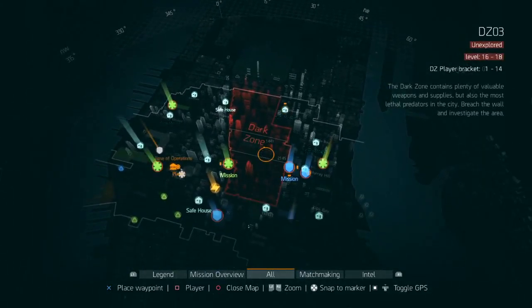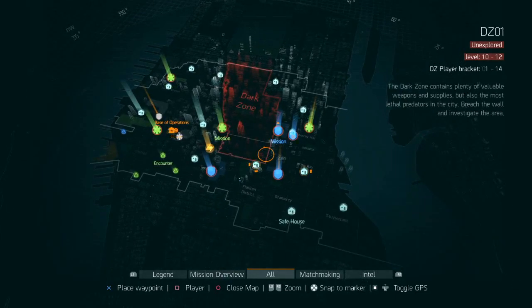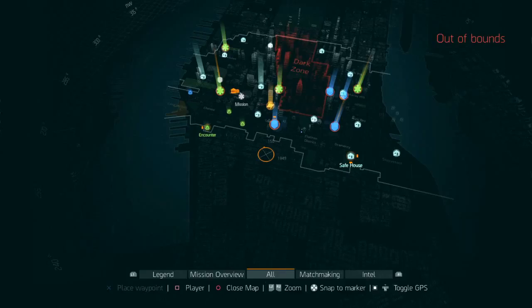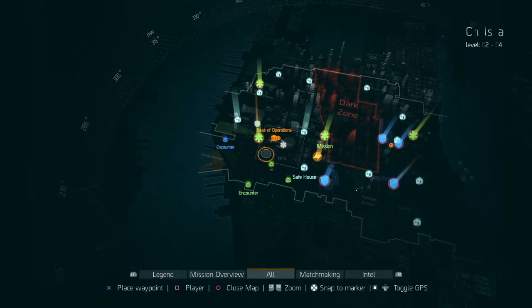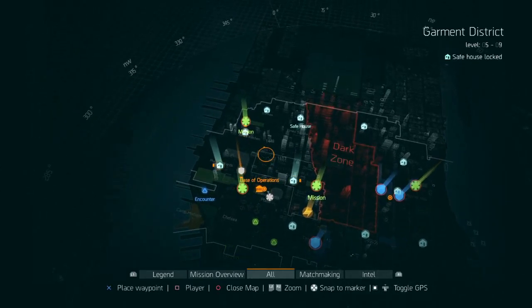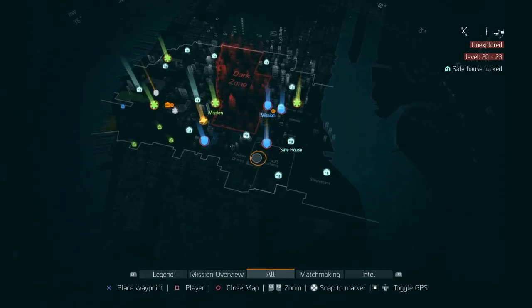Right now we're in Manhattan. There were a lot of complaints on the internet about the map size before the game came out, but now that the game's out, this is a pretty spacious map. All through here is your cooperative online modes, and this red zone is called the Dark Zone — that's PvP. Unfortunately I'm not a high enough level to show off PvP. The map's big, and since you don't have any cars or means of transportation other than your feet, you move very slowly, so it feels even bigger.